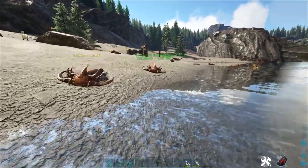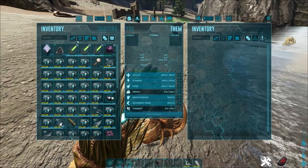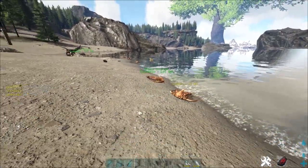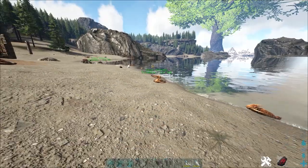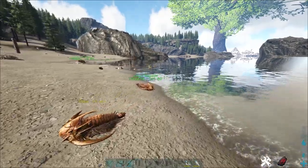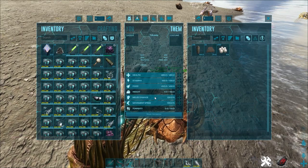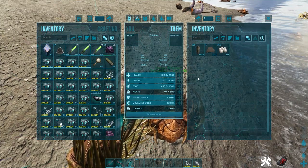It's also not following you when its inventory is full with weight — it will just stop and not follow you, as it would if the inventory is empty, you see. But yeah, it can carry a lot for its small size.